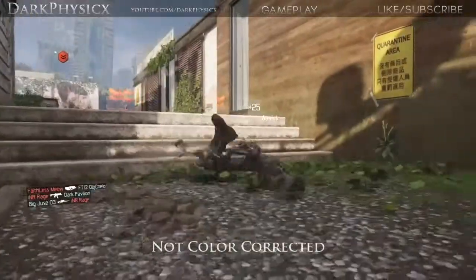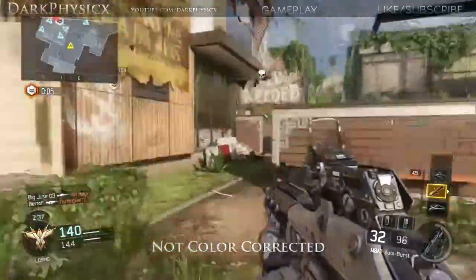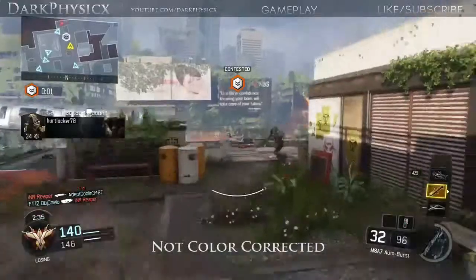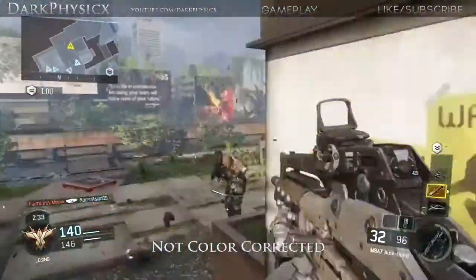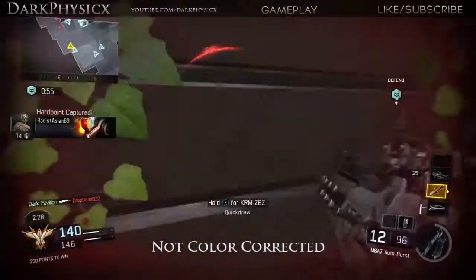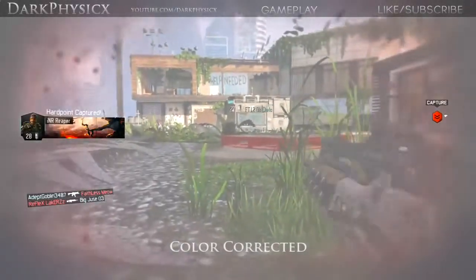Advanced Warfare and Ghosts were just so bad — they looked very stale, not very attractive or appealing to the eye. Treyarch always does a pretty decent job, at least from Black Ops 2 onwards. Black Ops 1 wasn't too colorful I guess, but it was a little bit more colorful than Modern Warfare 3, which was pretty stale.